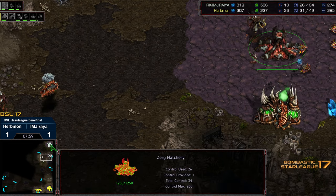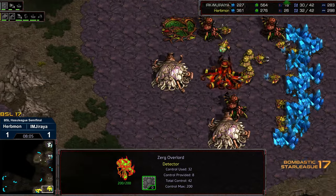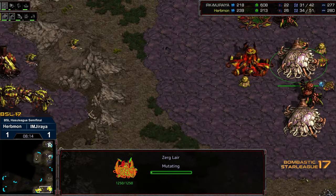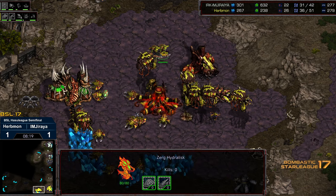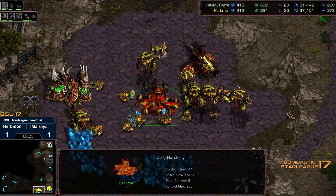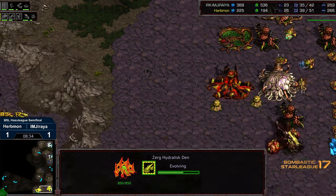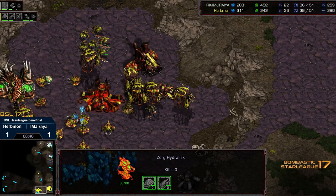This is three-hatch Hydralisks with maxed out drone saturation off two bases and plus one Carapace landing before the plus one Flyer Carapace. Hydralisks can produce more rapidly in smaller numbers, but Mutalisks eventually do outscale them. Third hatchery being built. The question is: does Erbmon have enough Hydralisks to repel the Mutalisks? It looks like he's dropping a Lair underneath this. Presumably he's going to continue with Hydralisks over the long term, maybe go to Lair and try to get some Lurkers out.